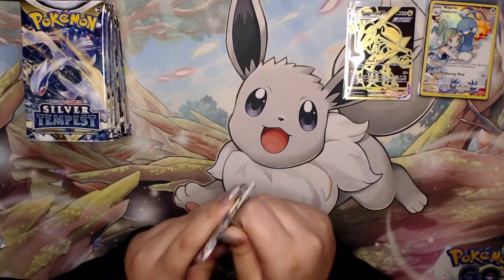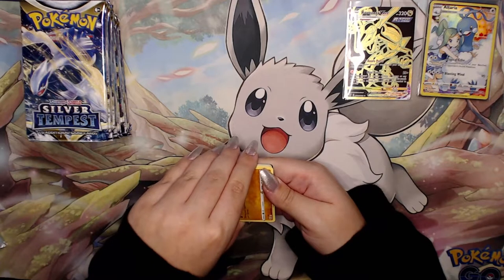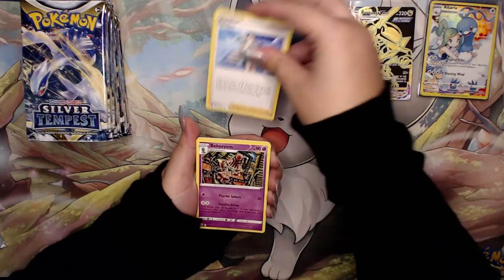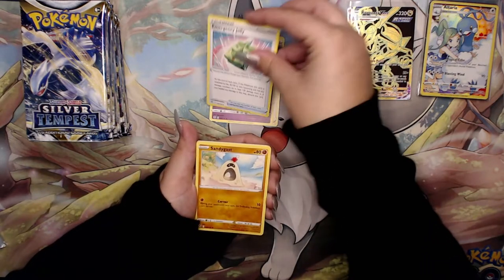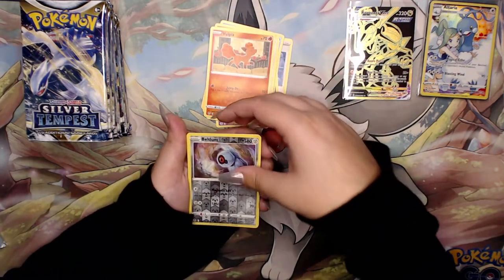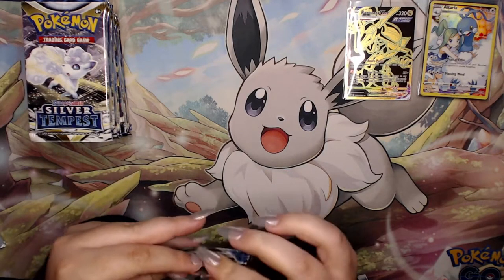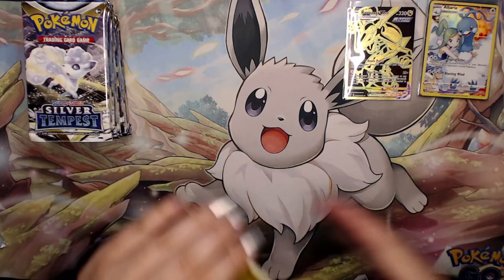Let's start the left side. We have a Braviary marker, Candice - whoa, what is that? I'm assuming it's that little rock dude evolved. Relicanth, Hawlucha, Rufflet, Vulpix, Beldum reverse, and a Talonflame non-hollow rare. Getting into this dry spell right here - nothing too crazy. But it came back. My pile's growing, so you know when cards start coming back that the pile's growing.